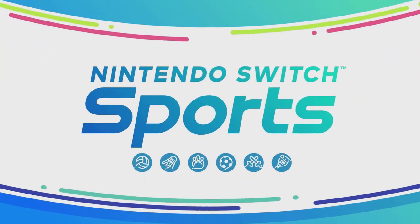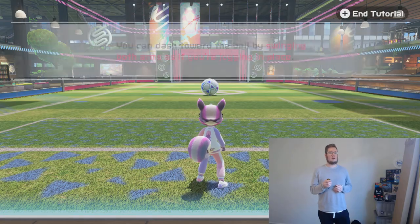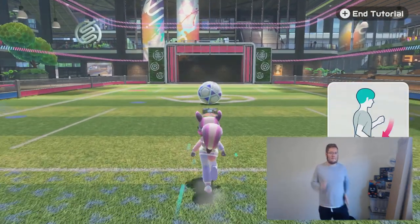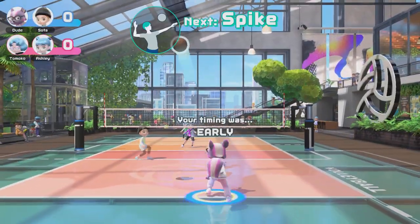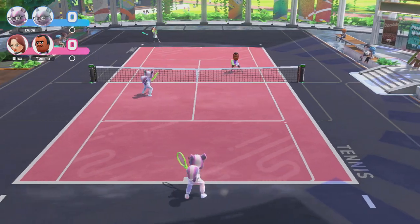Nintendo Switch Sports has launched its new update 1.2.0 and it brings a new mode to play that really aligns itself with the active motion control gaming session that this game aspires to be, as well as additional pro leagues, new moves to master, and a fantastic easter egg that nearly the entire community has wanted. Let's dive in and experience everything this update has.